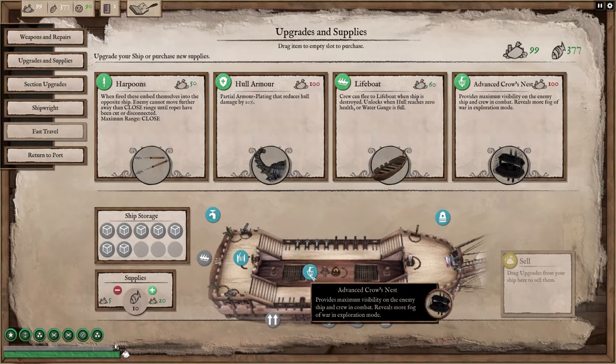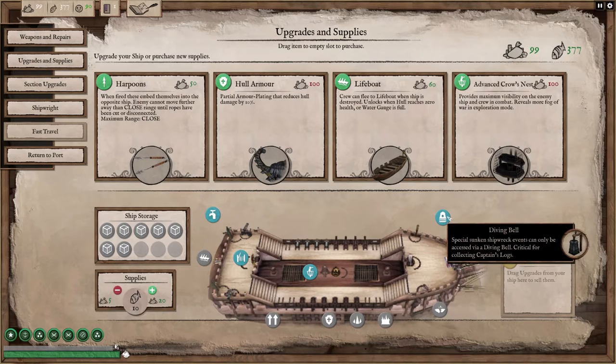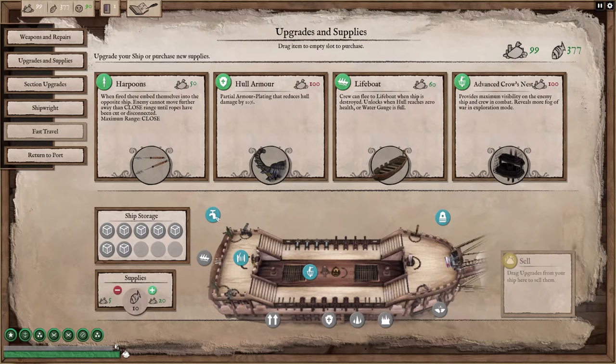The advanced crow's nest is also important if you're going to be fighting at a longer range. The further away, you won't be able to identify things on board the ship as to where the crew is and what weapons they have. So as soon as you can get the advanced crow's nest, do so. But the first thing you buy is the diving bell because that gives you sunken shipwreck events that you can access on the map. So that's critical.